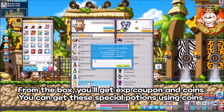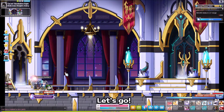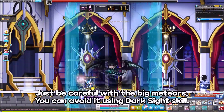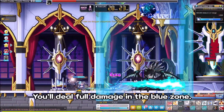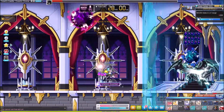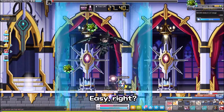You can get these special potions using coins. Let's try out the new boss, Magnets. Easy Magnets precast takes about 10 minutes. Just be careful with the big meteors — you can avoid them using the dark side skill. You'll deal full damage in the blue zone. The range of the soul attack is around his wing. If he folds his wing, you need to be right underneath to avoid his attack. Easy, right?